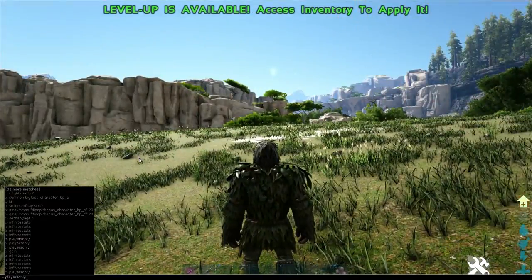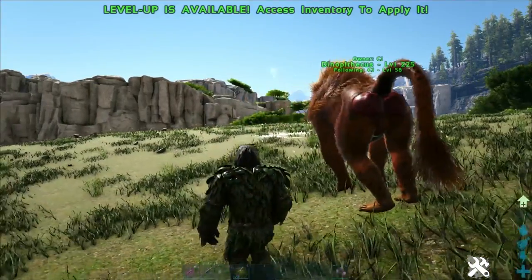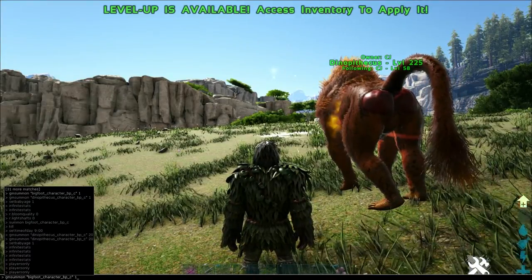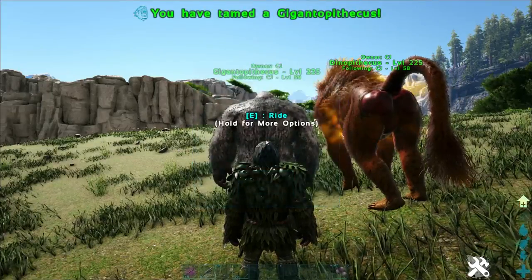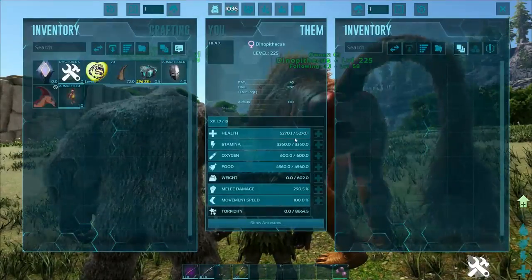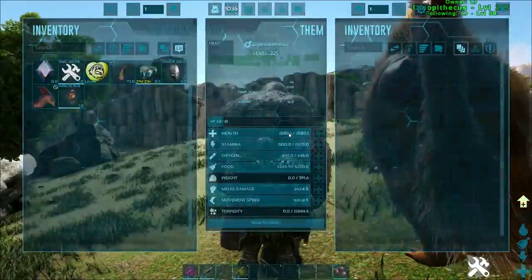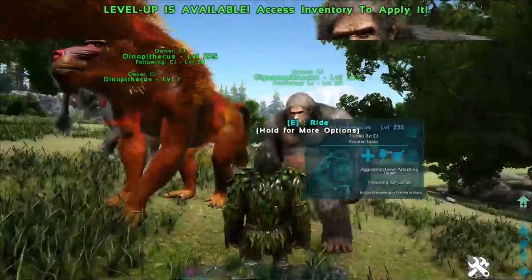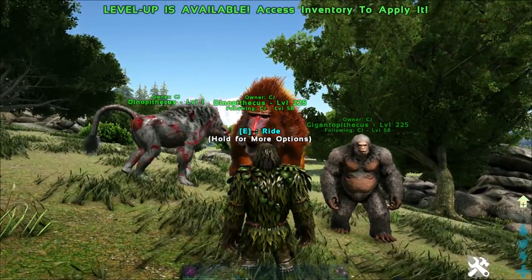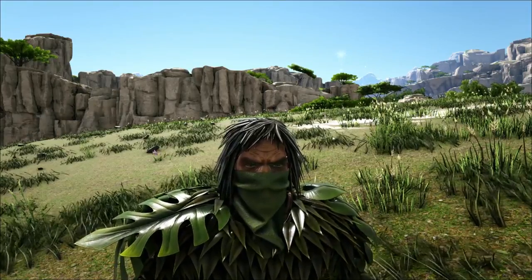In terms of stat growth, the Dinopithecus is significantly stronger. If you spawn in a level 150 Dinopithecus versus a level 150 Gigantopithecus, you'll see the stat growth difference is massive — the Gigantopithecus falls off quite a lot in comparison. The health difference alone is huge. So the Dinopithecus is the winner. Let me know what you thought in the comments, and thanks very much for watching — I'll catch you in the next one.